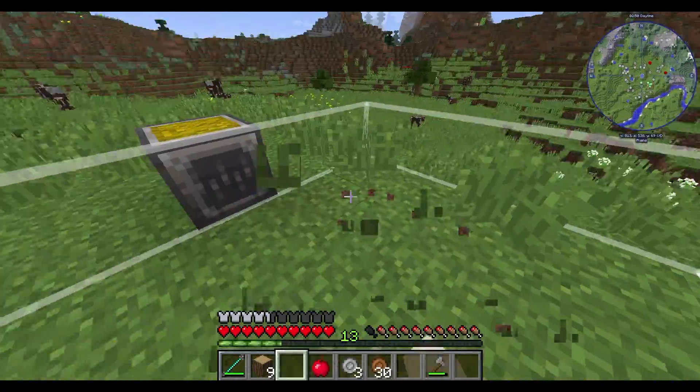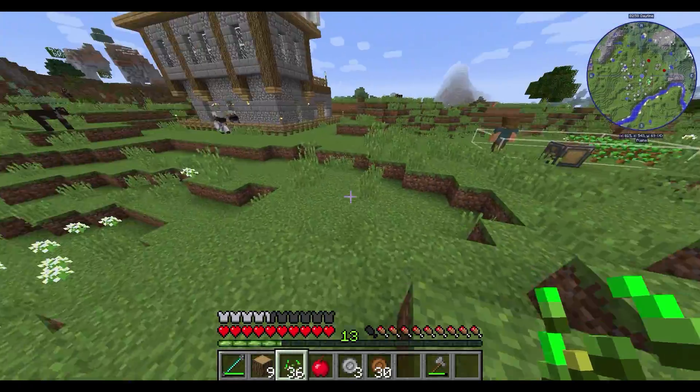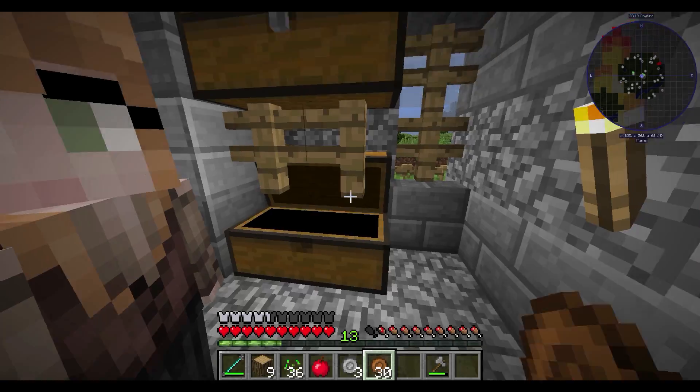Şu anda eşit. Şimdi şurayı bir temizliyoruz. Bunları şey yapmamız lazım, doğru ya. Oğlum kova yapmak için demire de ihtiyacımız var. Vay arkadaş ya, ne sıkıntıya soktun beni ya. Bak yemeği de bitirdi, bitirecek salaklar ya.